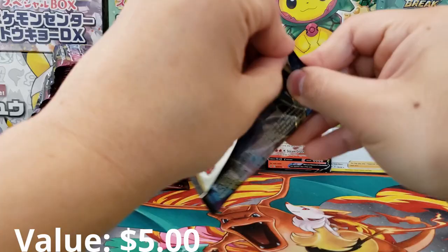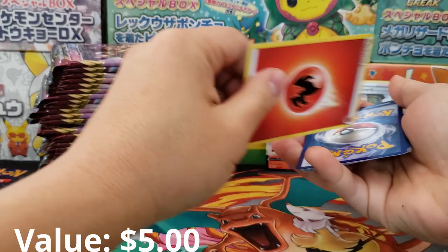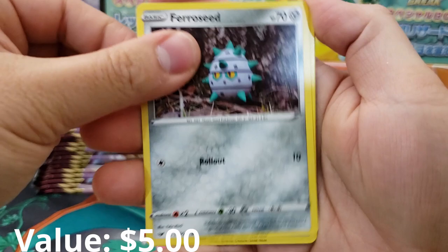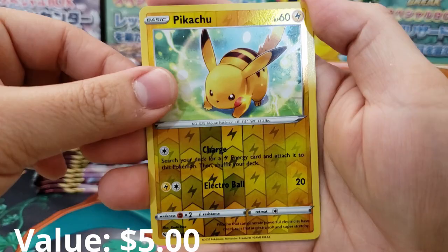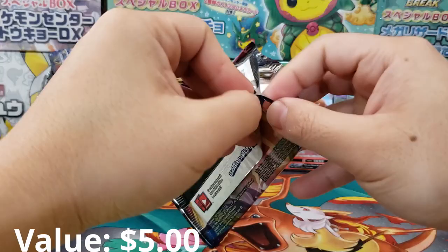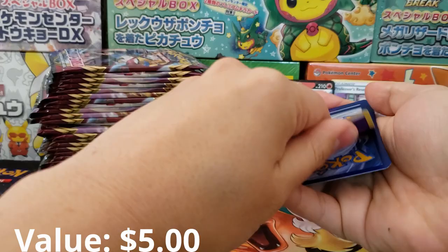I do not feel so good. These packs are killing us right now and it doesn't seem like this terrible train is coming to an end anytime soon. The odds of getting a holographic rare in Pokémon Sword and Shield are about one in every three packs. In a booster box of 36 packs we can expect about 12 holographic rares or better, which is pretty decent, but I'm going to need some pretty amazing pulls to do this one.